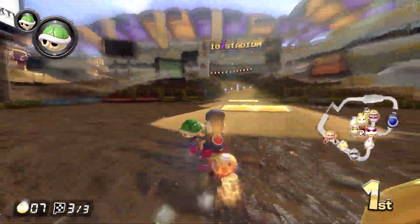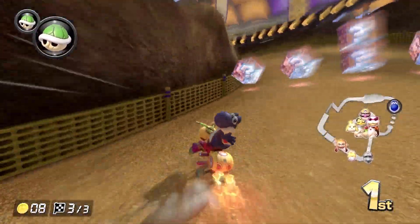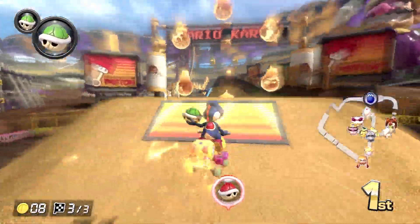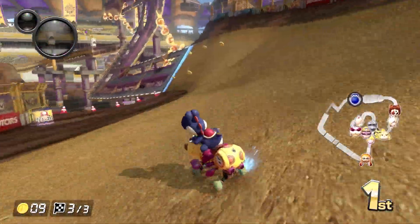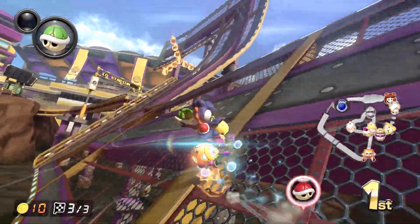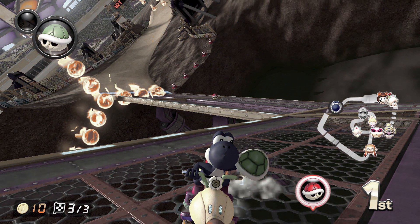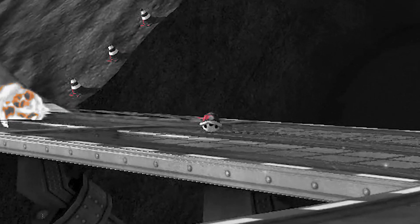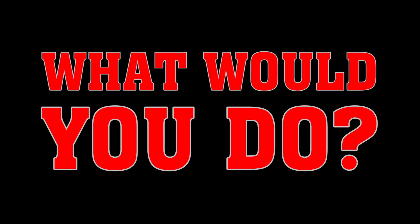You are targeted by second place while making a breakthrough in first place. Things can get ugly real quickly. Steady your nerves because you are taking his place. If you are assaulted by two red shells, what would you do?